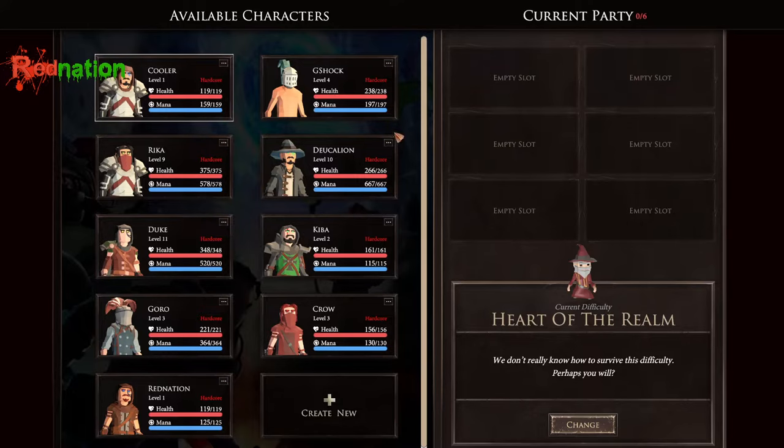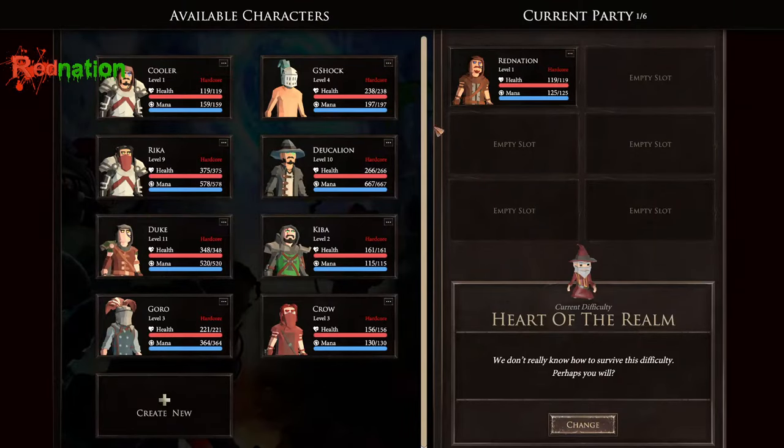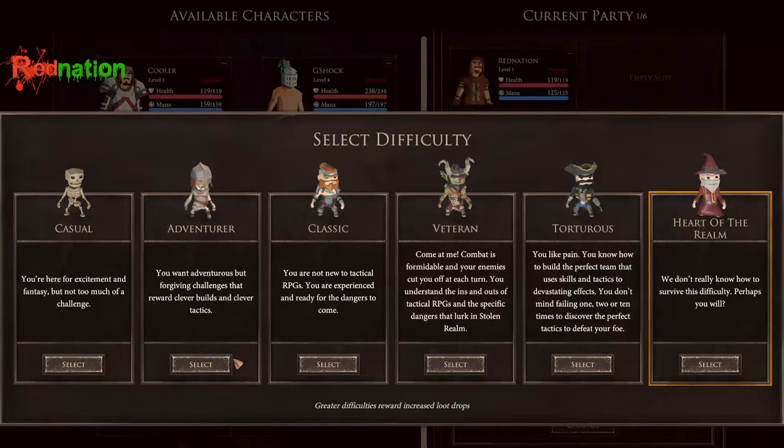As you can see, I have multiple characters that I've made, and I've tested a bunch and lost a lot. Every single character is hardcore, meaning that if the character dies, he doesn't come back. If you die for any reason, he's gone forever.